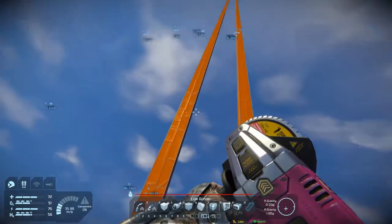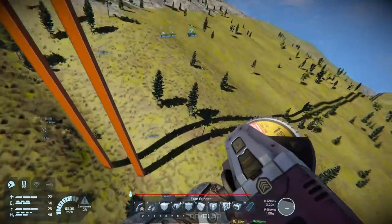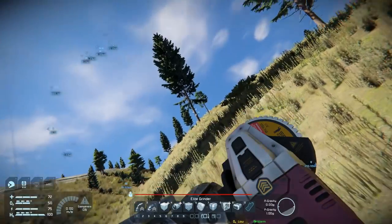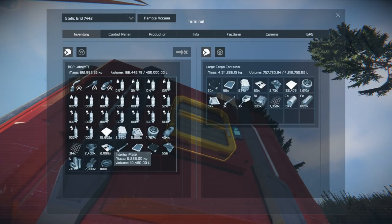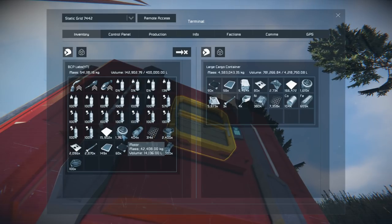We're going to go down here and build a container. I'll do this off camera - if something drastic happens I'll bring you back. We're actually going to need the parts for the elevator. We had about 12,000 steel plates, 9,000 construction components, 6,000 computers, and so on - that's how many parts I had in that thing. Surprisingly it didn't even fill me up.